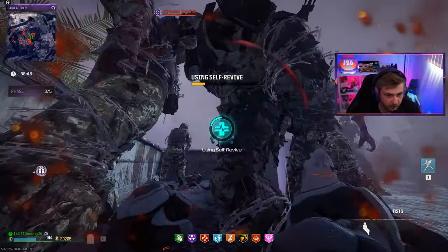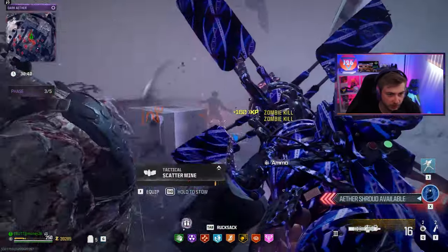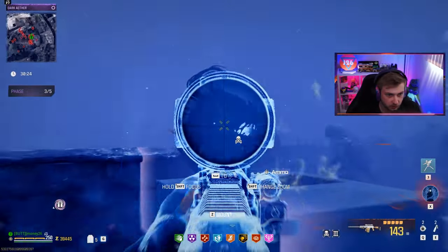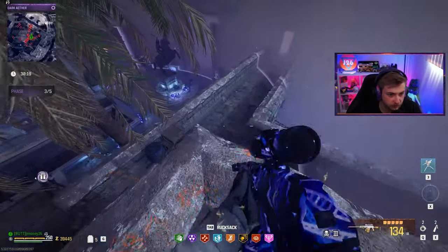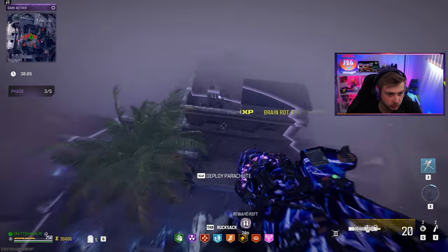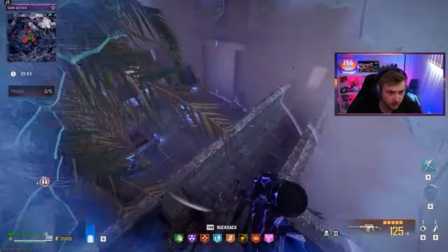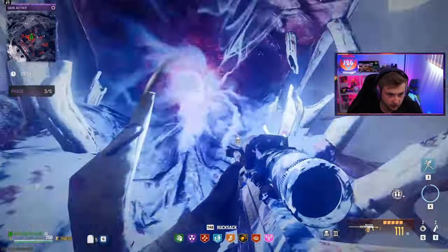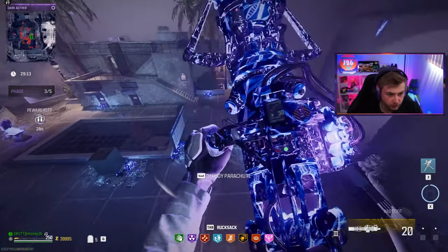No way we went down right there — that's lame. That's our first down on phase three though, and it could have been a lot worse. Here's the HVT mimic — this is what we've been looking for. Some pretty decent damage but he's still extremely bulky. We gotta leave before he knocks us, slow-floating it down until the Scorcher's recharged. Getting good damage on him as he makes his way to us. We stayed in and finished him.